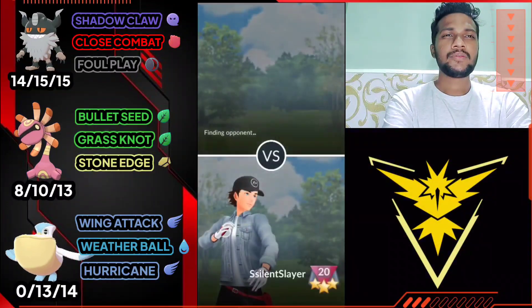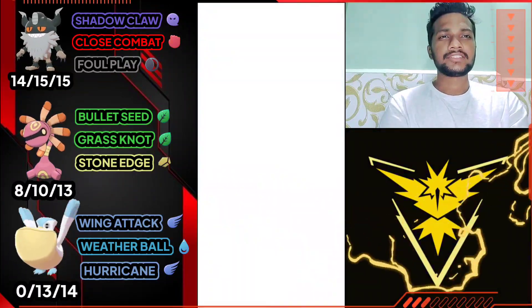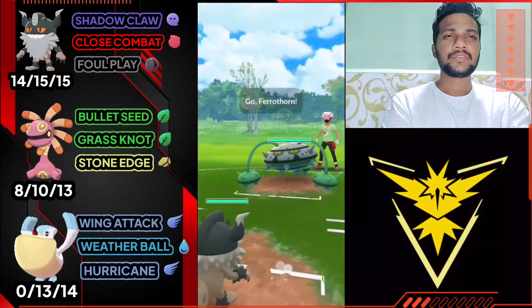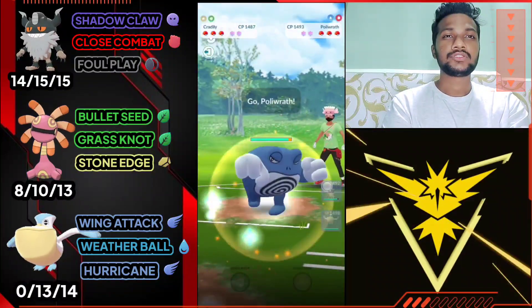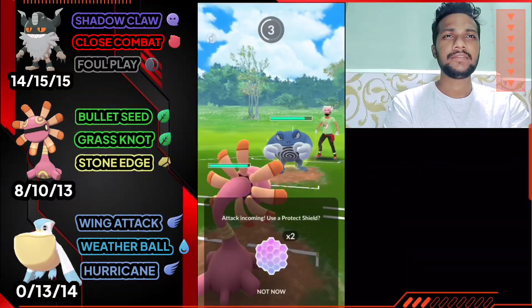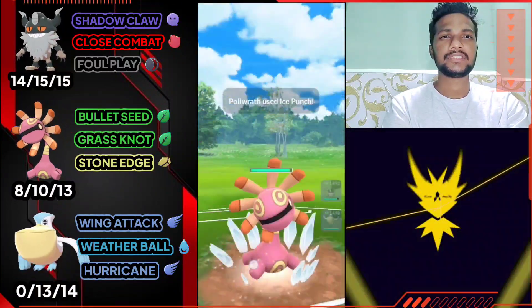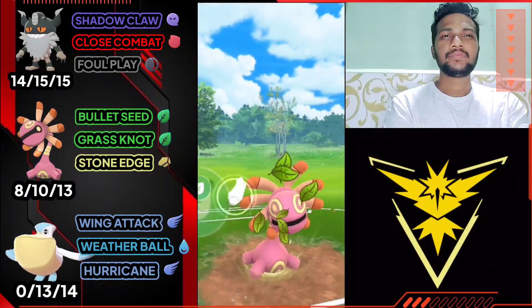The opponent just surrendered because you can't win against Cradily. There are very few Grass-type Pokemon in Fossil Cup. Moving on to the next battle — Paraskar vs Ferrothorn, a good start. Opponent just switched to Poliwrath, so just like the previous battle, let's bring out Cradily. Let's see what he's got — I think it's Ice Punch, yeah it's Ice Punch. Let's use Grass Knot — if he doesn't use his shield, Poliwrath will be gone.